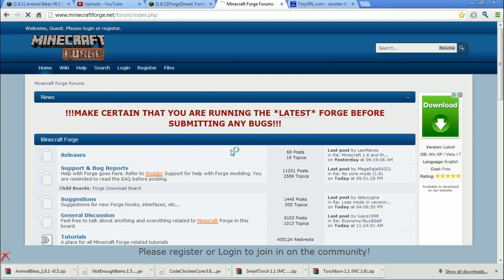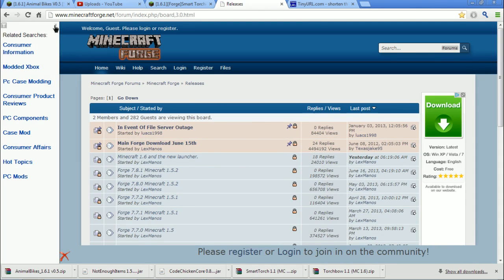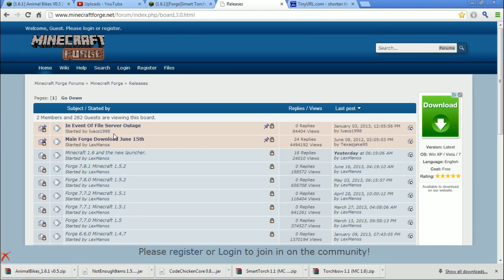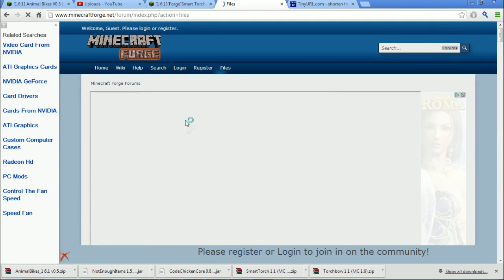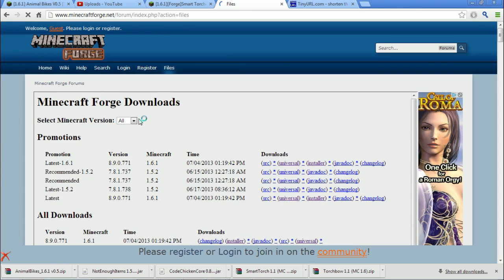We're going to go to Forge next — this is the home of Forge. Go to Releases. Usually the latest release is right here, but right now it's not out because they're all in beta — there are a lot of different changes going on. Instead of going to the homepage, which just tells you about the launcher, go to Files. It'll bring up all the latest releases. Forge works slow because a lot of people download it, so just be patient — sometimes the site is down, just try later.